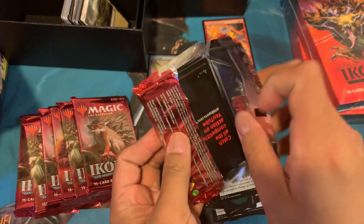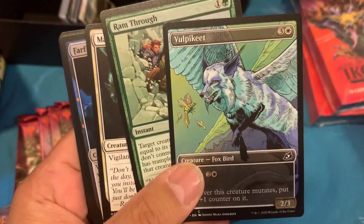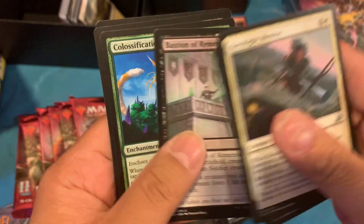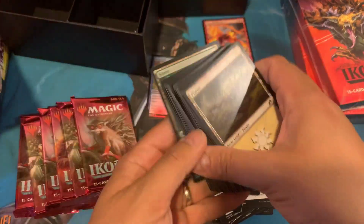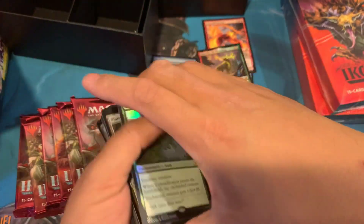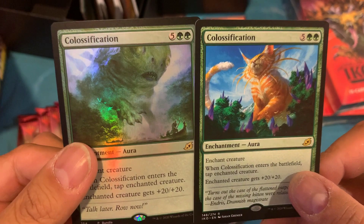Pack number four. We got a showcase there — Volcapete. A Colossification, the regular form. So there's the difference here — you guys can take a look. From Cat to Ugly Cat.